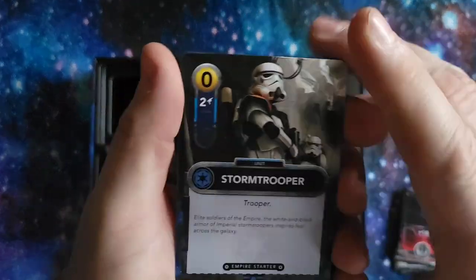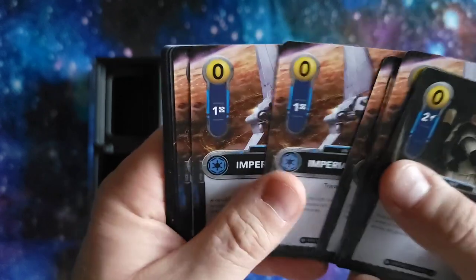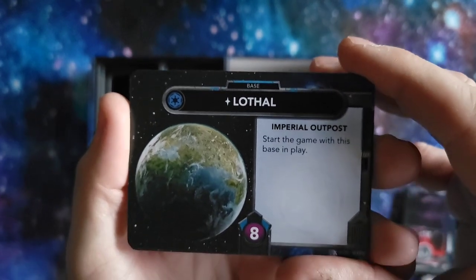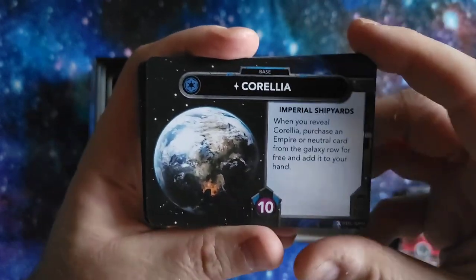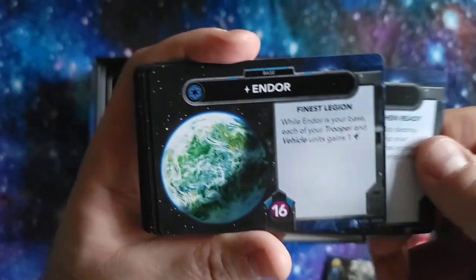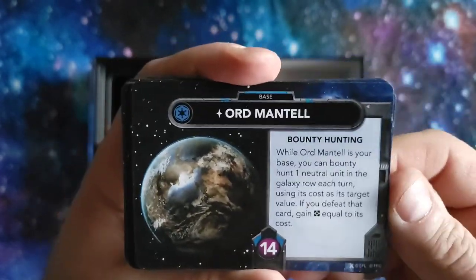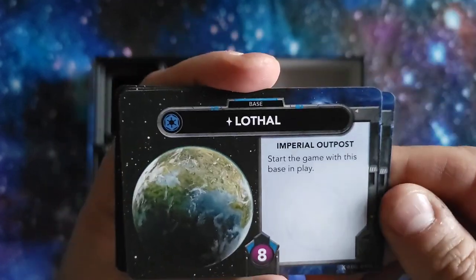Next, we have the Empire's starting deck. We got two Stormtroopers, their Imperial Shuttle giving four resource cubes, and their last card is called the Inquisitor — that's cool. Then we go through their planets: the starting planet for the Imperials is Lothal, which is pretty cool because I'm watching Star Wars Rebels right now. Then there's Corellia, Coruscant, the Death Star — it's a battle station, not a moon or a planet — and then the Rodea, and back to Lothal.